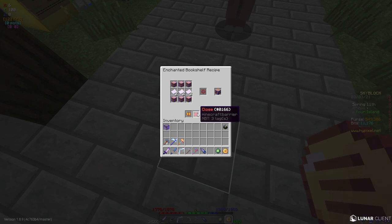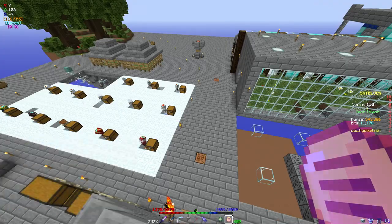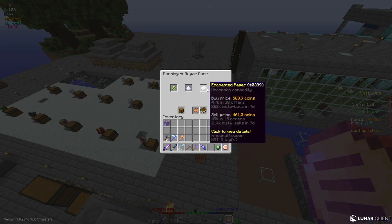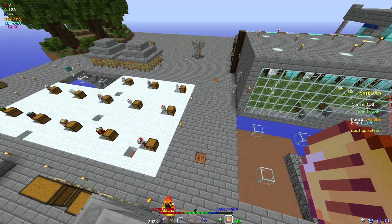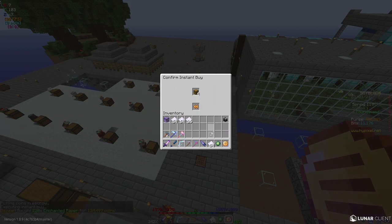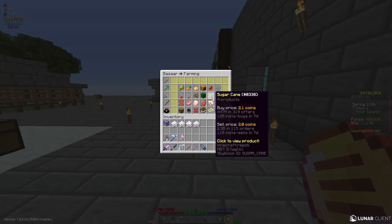One enchanted paper is made with 192 sugarcane, so 192 times 228 equals 45,144 sugarcane. However, I don't feel like making them, so we are just going to buy them from the bazaar. Enchanted paper goes for 600 coins per. Buying 228 instantly comes to 139k. The expensive one is still to come.